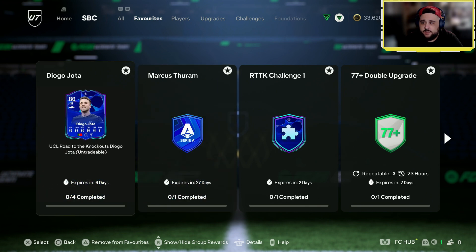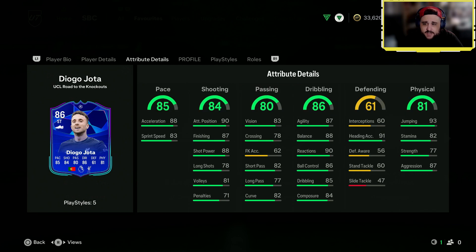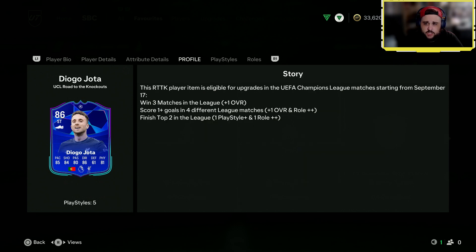Some nice stuff there. So Diogo Jota — four-star, five-star, striker, right wing, left wing. Decent pace, decent shooting, nice passing for a forward, dribbling is very good. Very good physicals for a striker, and he'll most likely get an upgrade.